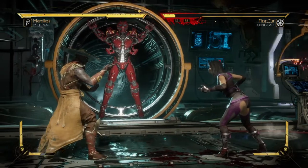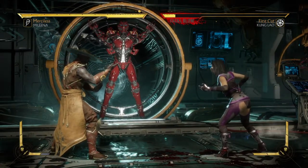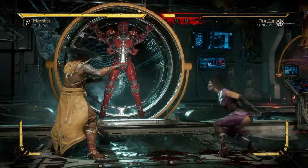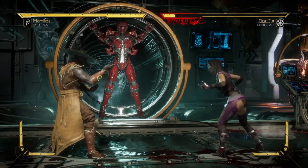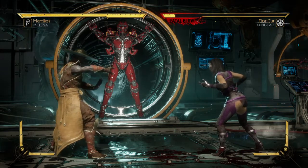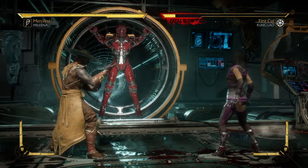It's a low-hitting move. She grabs the legs, flips them, changes sides. There's a lot going on with this special move — you can also cancel it. Practice it and let me know how it worked out for you.